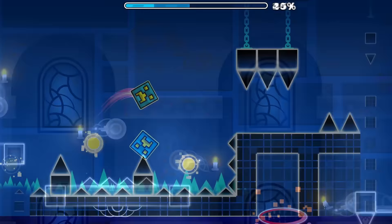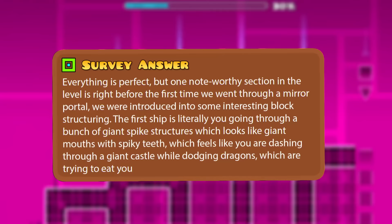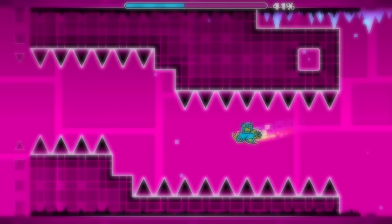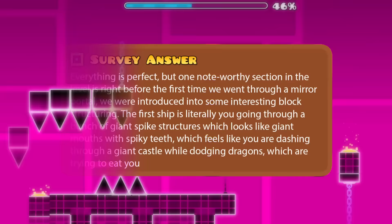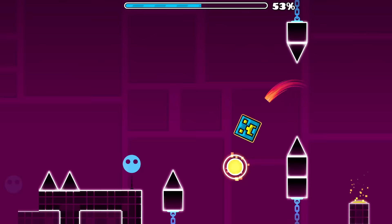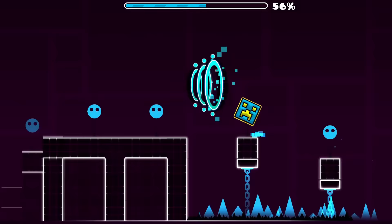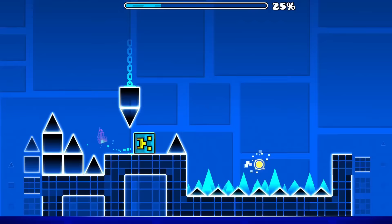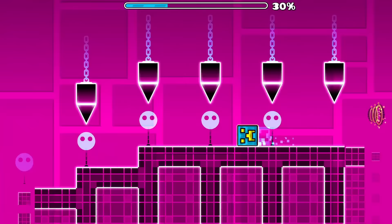Everything else on the other hand, the majority of you appear to hold in high regard. One player noted: 'Everything is perfect. One noteworthy section is right before the first mirror portal — we were introduced to some interesting block structuring. The first ship is literally you going through giant spike structures which look like giant mouths with spiky teeth, which feels like you are dashing through a giant castle while dodging dragons trying to eat you.' The decoration is actually very expressive considering the limitations. Personally, I wouldn't hold it accountable for all the triples since I genuinely don't have a problem with them — every single triple spike in Time Machine is nerfed. But compared to all the other main levels, there are just too many of them.